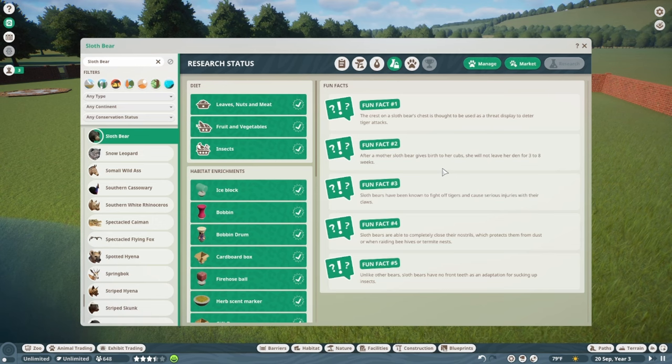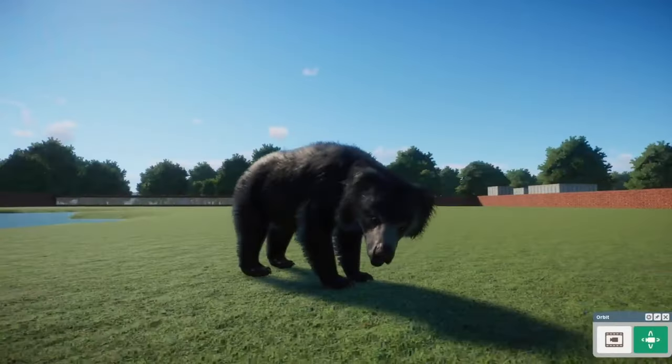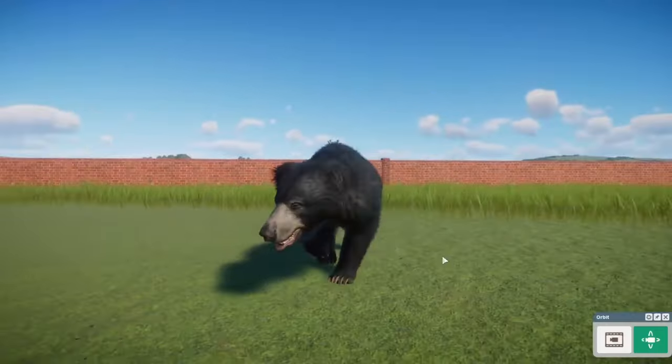Fun facts: the crescent on a Sloth Bear's chest is thought to be used as a threat display to deter tiger attacks. After giving birth, a mother Sloth Bear will not leave her den for three to eight weeks. Sloth Bears have been known to fight off tigers and cause serious injuries with their claws. They're able to completely close their nostrils, protecting them from dust when raiding beehives or termite nests. Unlike other bears, Sloth Bears have no front teeth — an adaptation for sucking up insects.